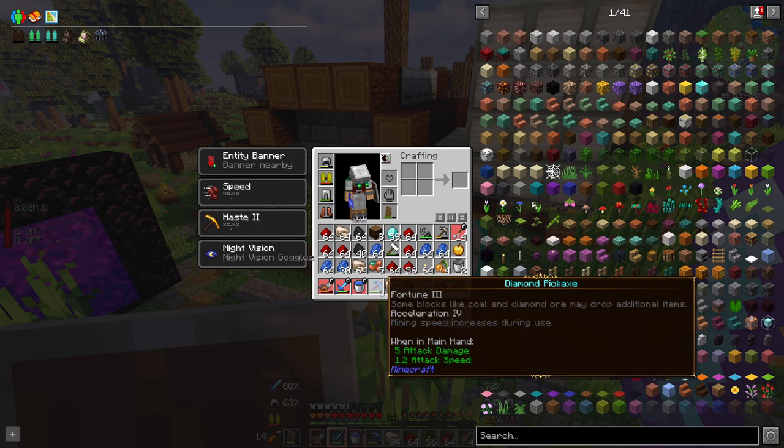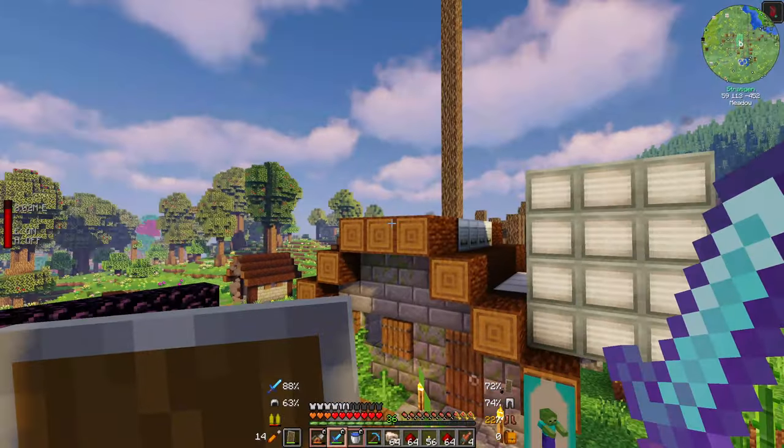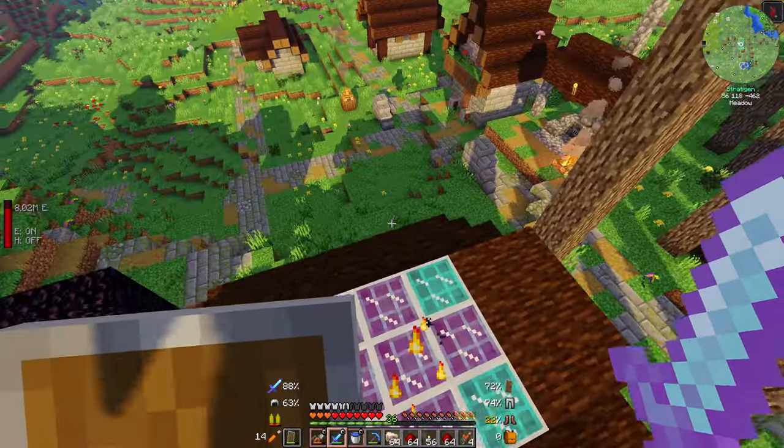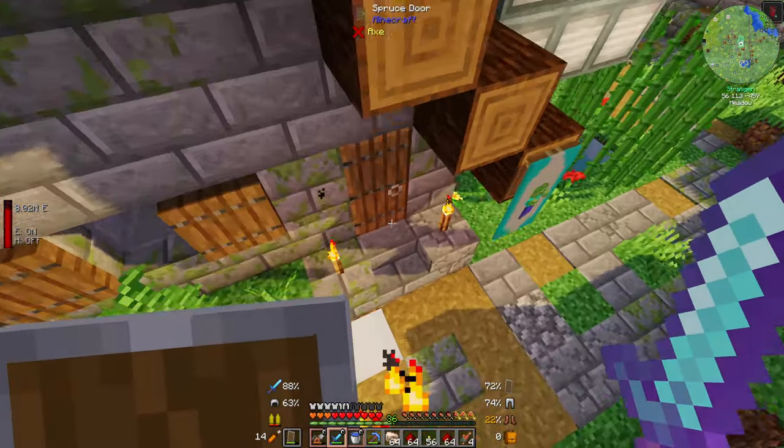It was with Fortune 3, but I found it in one of the modded mineshafts in this modpack. It was behind one of the stone walls and there was just a massive iron vein, obviously generated in by the structure, but I was happy to find that.